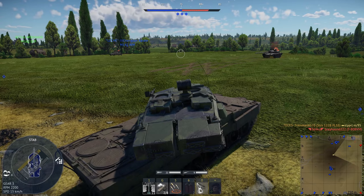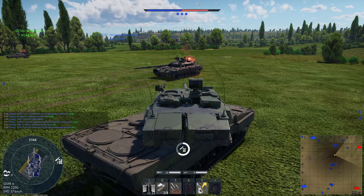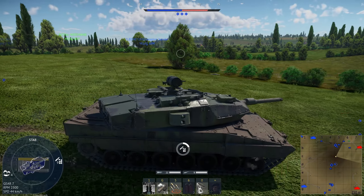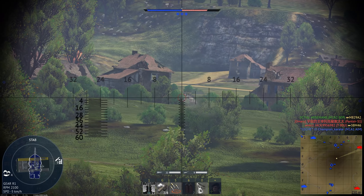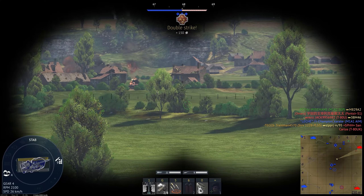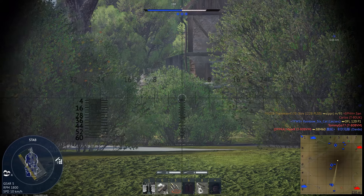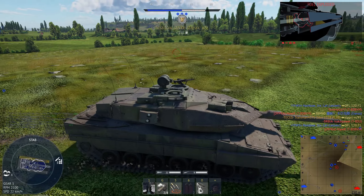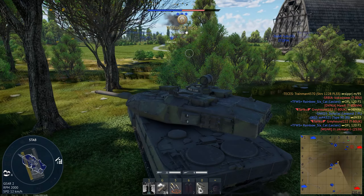I guess this is spawn camping, but since we already have all capture zones controlled, I don't think it's completely unethical. I'm going to try and go help out our friendly ZTZ99 here, because it sounds like he is in need of it. There's also a tank right there, so maybe we should take a bit of our time, because we're right in front of their spawn. I don't know where this tank is — I do see him though, so we'll go through his front plate even when he has contact. Excellent.